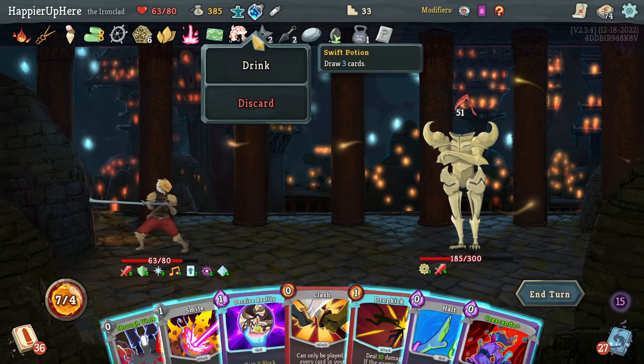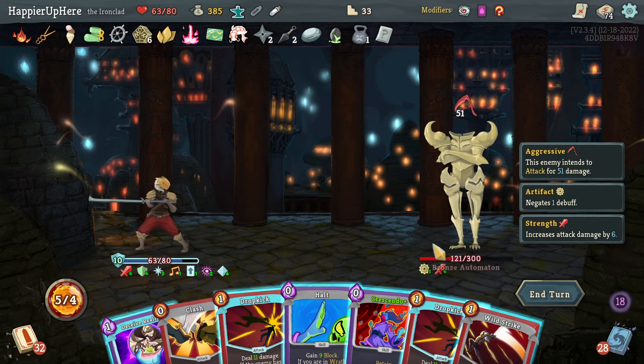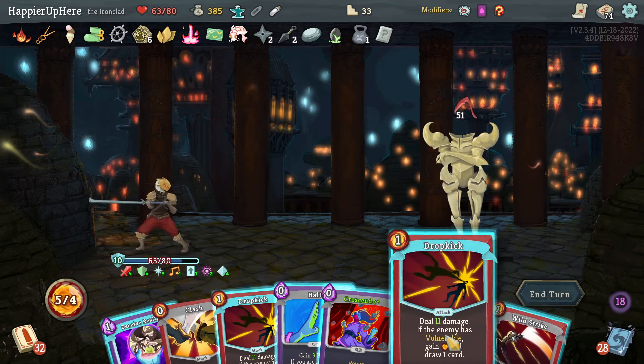Havoc plays an Iron Wave — gives me extra Dex, still not enough. Can I play three more attacks to trigger one extra Dex? Through Violence, Smite — could I have killed? Through Violence alone would have dealt 30 plus 6, so 36 times 2 is 72 damage. That might have been something to consider. Let's do Drop Kick — that's enough Dex now.